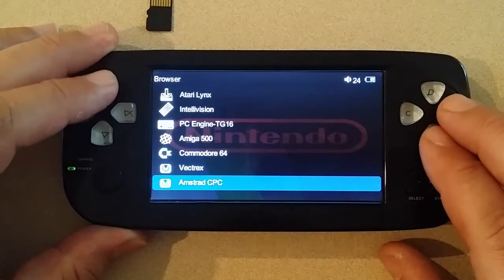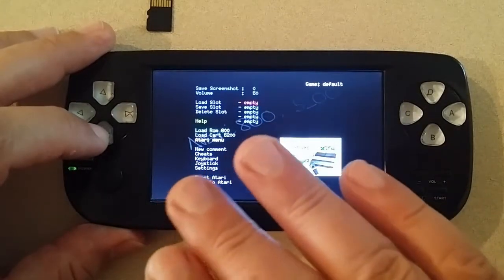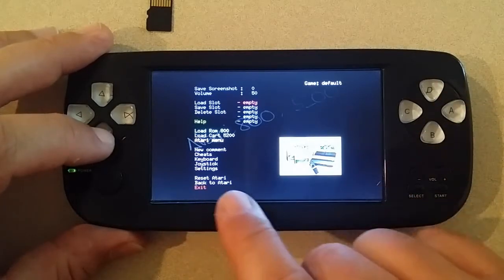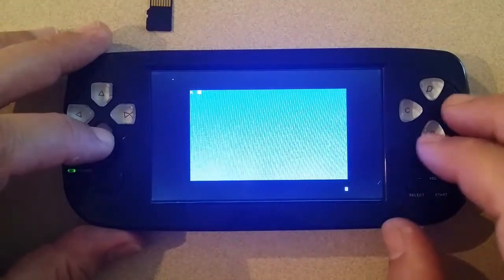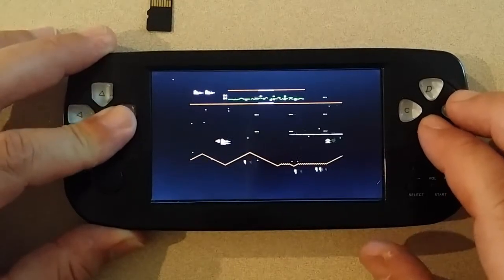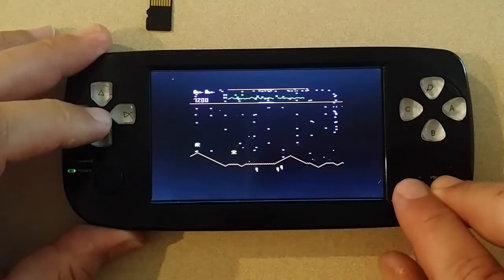What we've added to the lineup is the 5200. The 5200 is not full screen — it is in this center screen. I thought about not even including it because it just bugs me that I couldn't get it into full screen. It's going to take a lot of work to get that completed. It is playable though, and the games are enjoyable — so I didn't want to cheat anybody. I figured I might as well just leave it on there and make it part of the pack. So, that is the 5200 emulator.